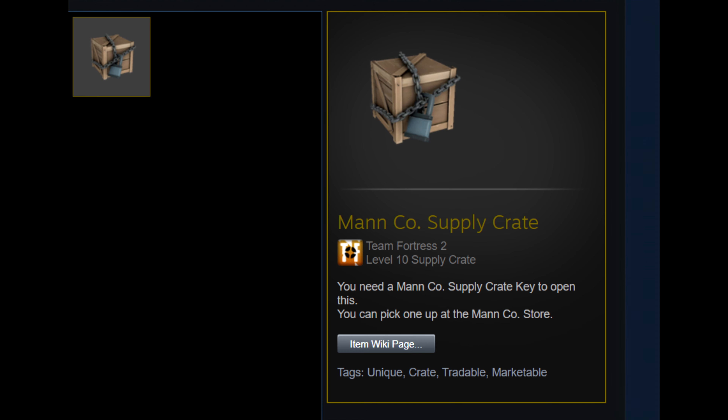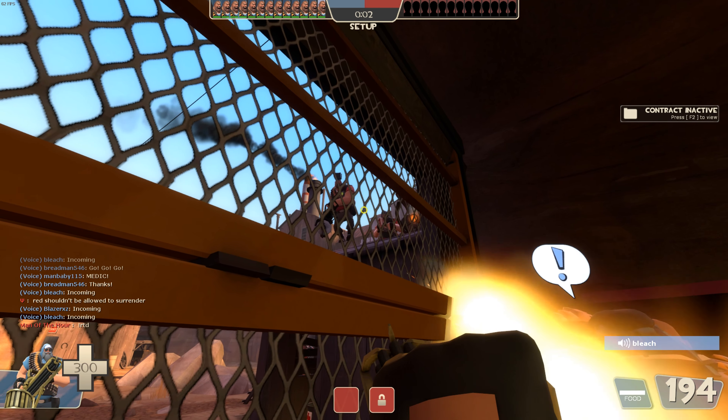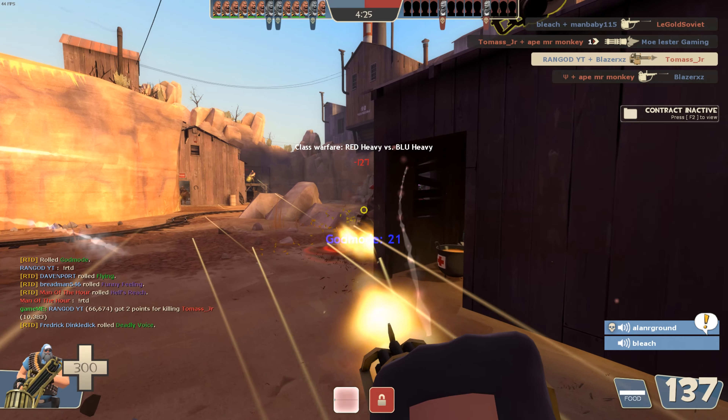Now look at it for a second and tell me what you see that seems strange. If your guess is that there is no series number assigned to this crate, then you would be right. This item is the series-less Mann Co Supply Crate, or as I'm going to be calling it, the Mann Co Supply Crate Series 0.